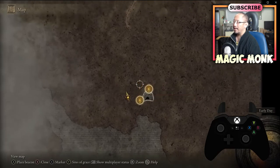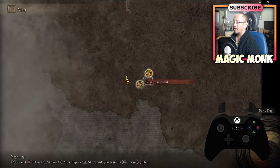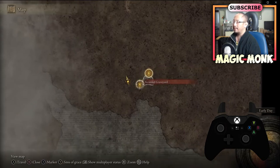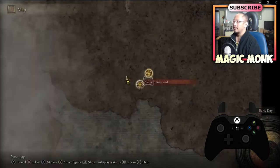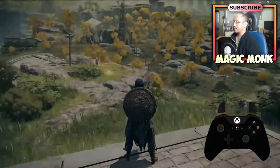The cool thing is that at any point in time you can go to one of these Sites of Grace and just fast travel to them. I can just press A right now and travel to one — but I'm not going to do that right now because it's obviously right next to me.